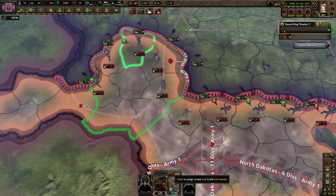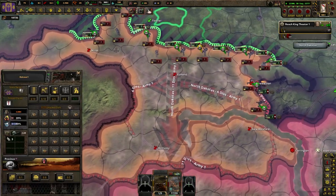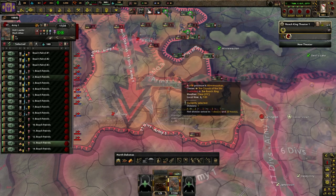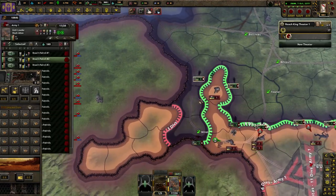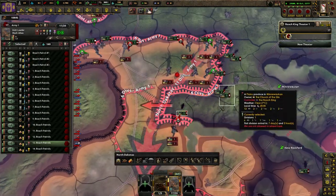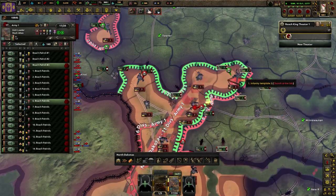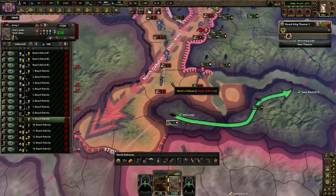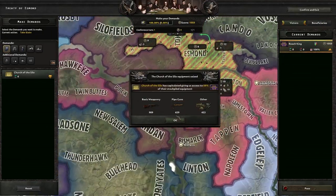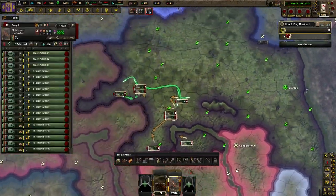We went straight for the capital to get the war done as quickly as possible - attack there, get the encirclement, pin in two spots. We're actually getting a decent amount of upgrades. We almost have them - got around the back side to make the encirclement and we got them. That was one of the quickest wars I've ever fought. Confirmed the exit - not too bad.